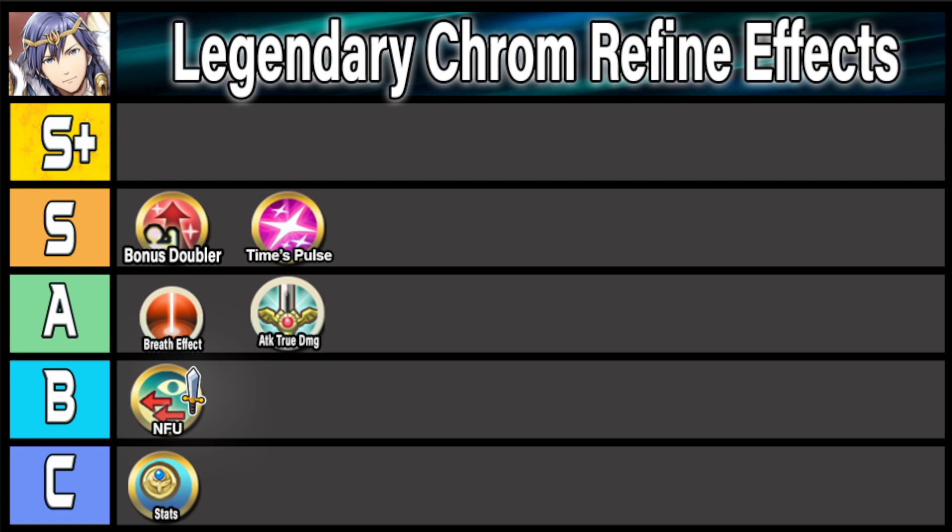Another nice quality-of-life effect he could get is damage reduction. We've seen this becoming more prevalent in nukes in the form of Remote Sparrow or Remote Mirror — having that 30% damage reduction allows you to survive that first hit and then finish off the opponent on the second hit, typically with your special proccing. Having this in his weapon could add to Legendary Krom's innate bulk, making him much more difficult to kill and allowing him to secure more kills. It could make him into more of a tanky nuke like Duo Asker, which is becoming prevalent in Aether Raids defense. So I'm going to put damage reduction in B tier as well.